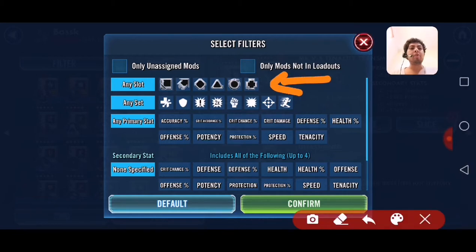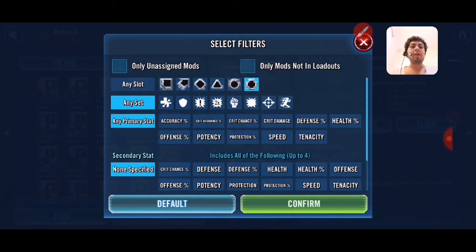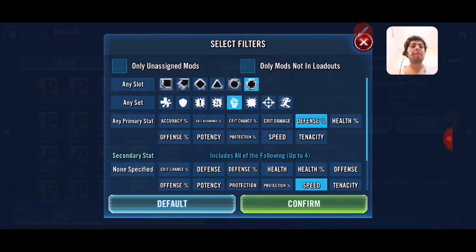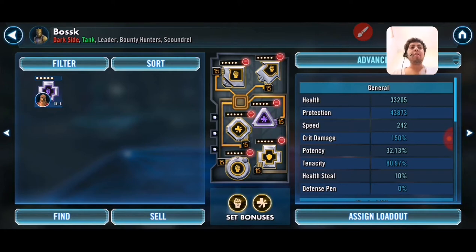You can search for mods depending on the form, the kind of mod — speed, offense — from the primary stat or the secondary stat. For example, I'm going to search for a mod with the primary stat on defense and a secondary stat on speed. I don't have any, so I'm going to search unassigned mods for tenacity, then speed. You can see I only have one — it's a way to search more efficiently.